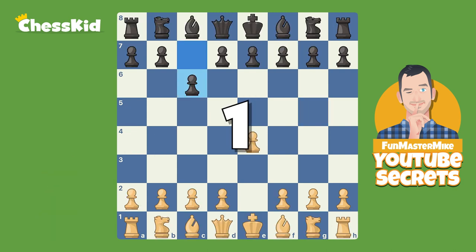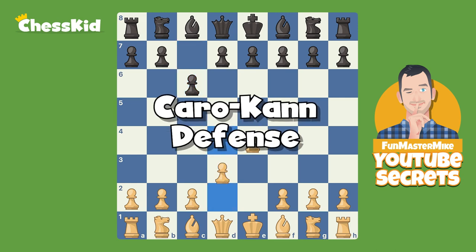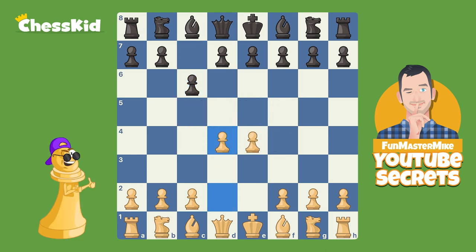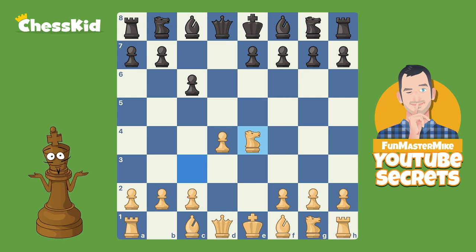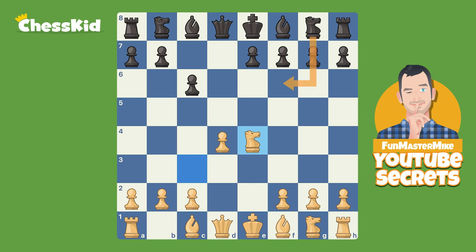Number one — against the Caro-Kann. If you want to play d4, you get my vote of approval. And after d5, you can guard your e-pawn by playing knight c3. Sometimes black will take and white will take. Black is doing nothing wrong so far. Sometimes black wants to play the move knight f6 but doesn't want you to take and get double pawns, so black plays knight to d7 first. So when this knight moves here, there will be a backup knight.